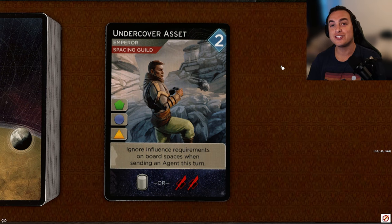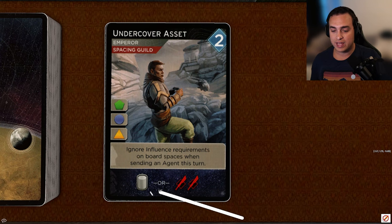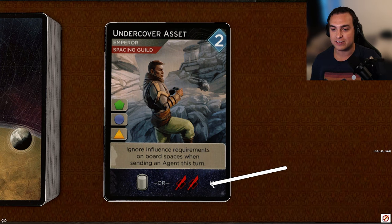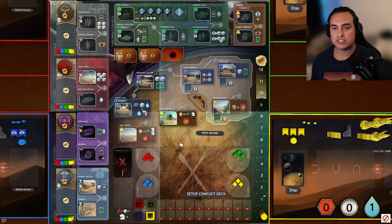We're starting into the twos now, and this one — Undercover Asset — is Emperor and Spacing Guild, so really nice for synergies. It has access to green, blue, and orange, so really good agent access. The best thing about this card is its agent ability: ignore influence requirements on board spaces when sending an agent this turn. It also reveals for two daggers or a spy, which is really flexible.